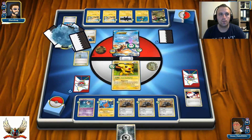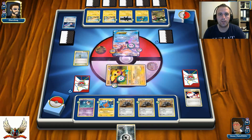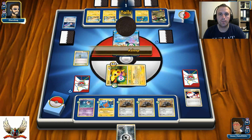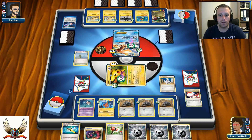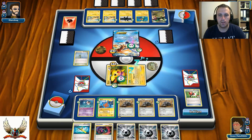There's an Oak's New Theory but no N, so I won't be getting any Supporter value. My opponent is stuck in the active spot with his Keldeo. I flip Crushing Hammer and get tails, then another tails — but at least I find Oak's New Theory and look for Escape Rope, with no luck. There's a Crushing Hammer — I really need heads to discard the Fire Energy from his Rayquaza, but I get tails and pass.